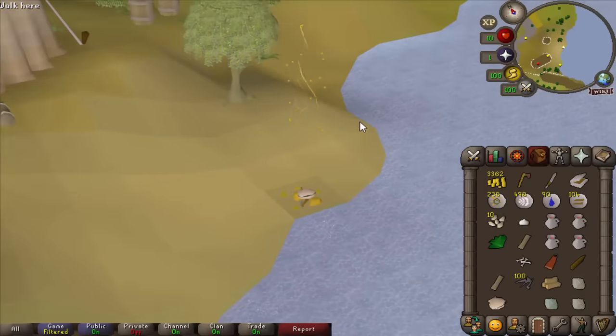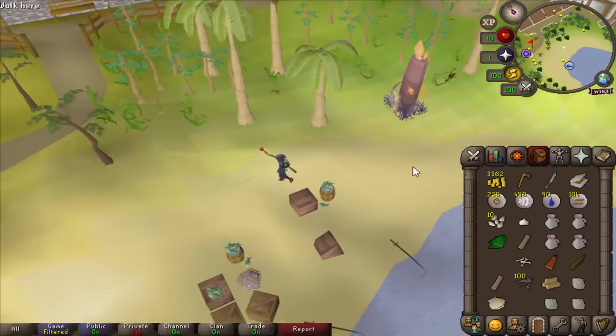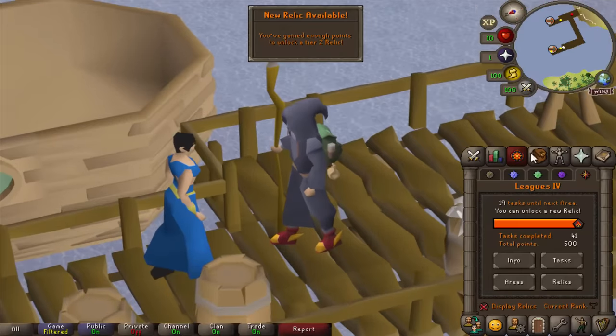Look at this flame animation — Trailblazer is reloaded! And it puts me on the beaches of Brimhaven. Lovely. And this, my friends, is my final task to unlock my next relic.